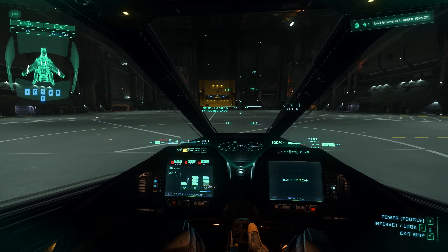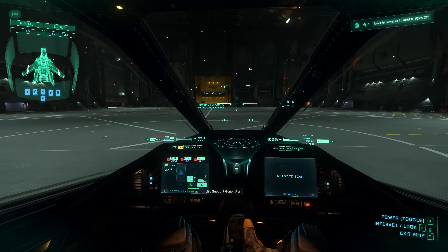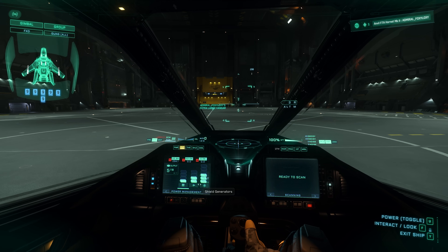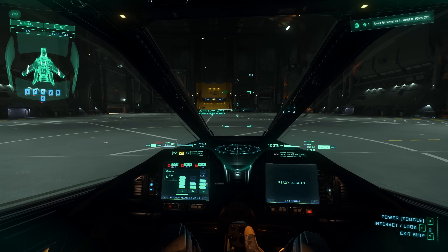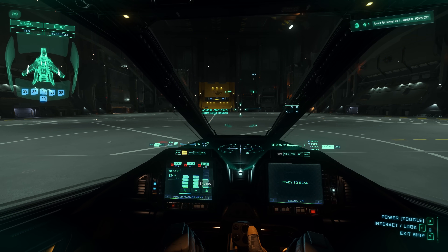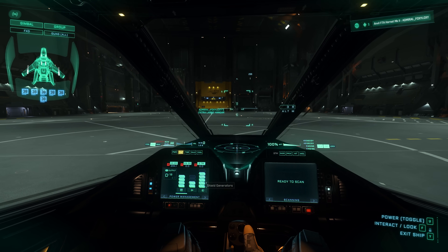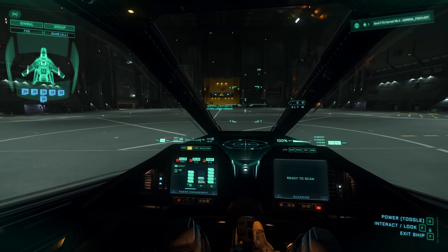Coolers, we're going to leave it be. And life support, we can take this down. That's it. So in SCM mode, that's the best power management I can give — full power to weapon and full power to engine, but only half power to shield. So during combat, I need to balance this out.